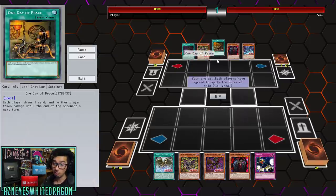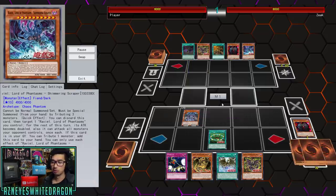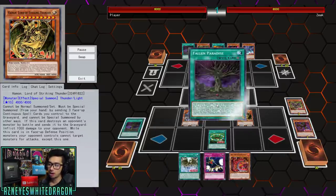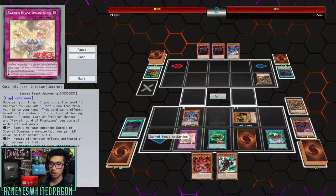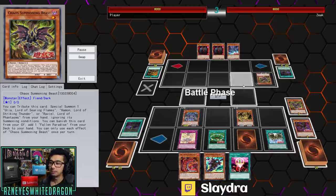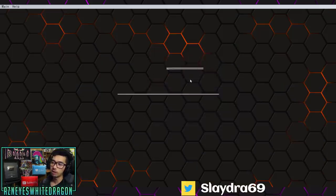You can see the lockdown variant of this deck — a lot of people are actually playing this right now, maybe flavor of the week since Sacred Beasts were really popular. They weren't very good before, but people loved having them. They're a lot better now with the ability to completely lock your opponent out. Once Sacred Beast Awakening is live, it negates all effect monsters that activate on the field. With three Sacred Beasts, any monster sent to the graveyard is banished — it's a straight lockdown.